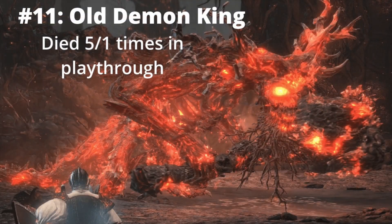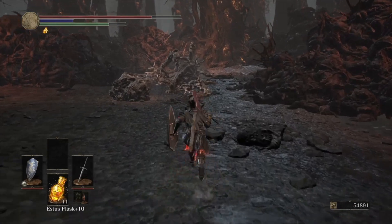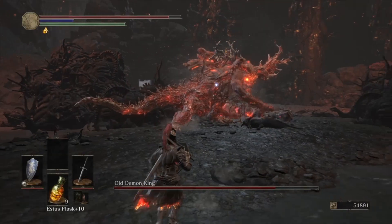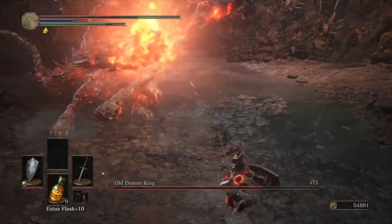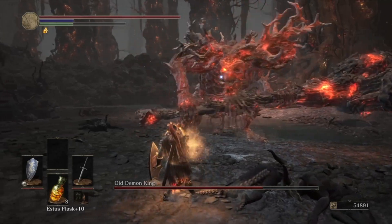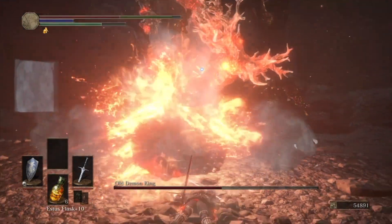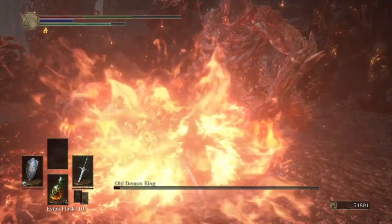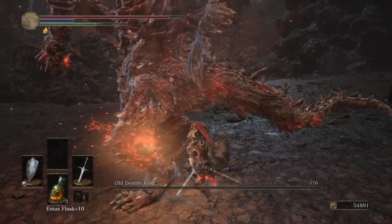Number 11 is Old Demon King. I know a lot of people are going to disagree with me putting him this high on the list, but I just had a tough time with this fight in Journey 1. I'm very well aware that people think he's easy, but I could never quite figure out how to avoid those stupid fire AoEs that he constantly emits. Even after finally learning his moveset and beating him, I found this fight annoying and it felt like a slightly harder reskin of the Demon Firesage from Dark Souls 1. With all that said, he does look very cool and he really does act like an old Demon King. Sometimes the fight looks very dazzling even with fire rings spreading all over the place and meteors flying at you, but that's all I have to say about this unoriginal boss that I'll probably skip in future playthroughs since he is optional.